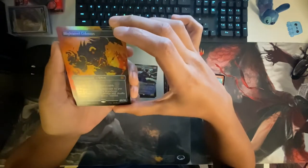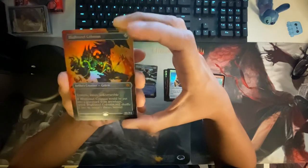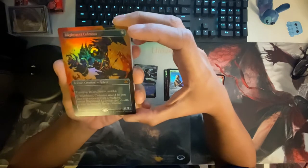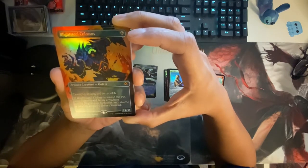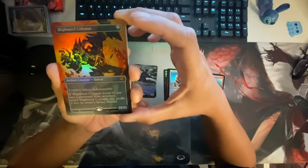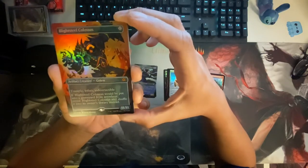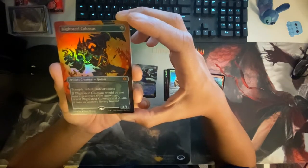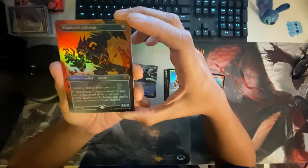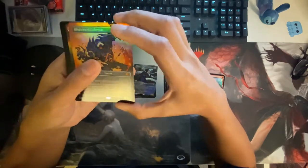Mythic — Blightsteel Colossus! 11/11 — wait, 12? I have not seen this before. Blightsteel Colossus, artifact creature golem, mythic. Dope — trample, infect, indestructible. If Blightsteel Colossus would be put into a graveyard from anywhere, reveal Blightsteel Colossus and shuffle it into your owner's library instead. That's pretty spicy.